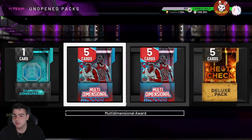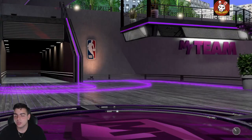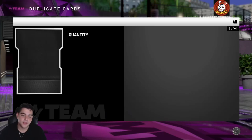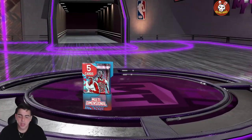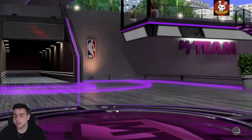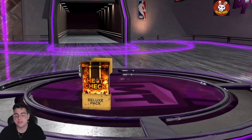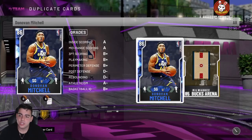I really recommend locking in for Zion if you can - he's just so good. As for the market, I think this week we're gonna get Prime content. Throwback Moments are just terrible - I don't understand why they're even in the game. We're quick selling these contracts, no point keeping them. We might stream some Unlimited later tonight.